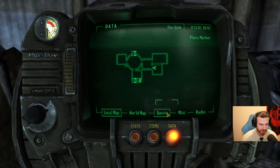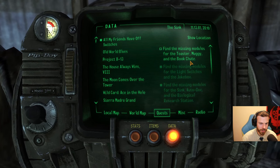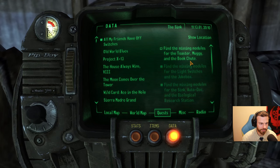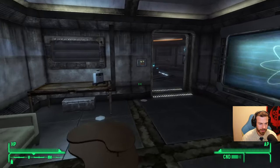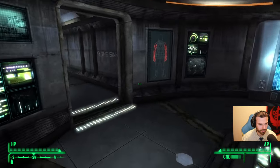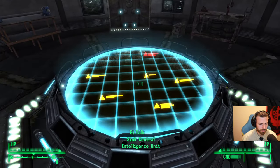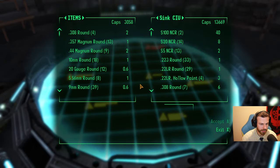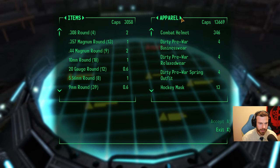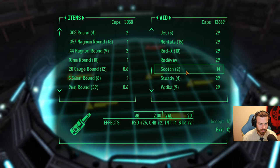So what are we looking for now — quest? Find the missing modules for the toaster, Maggi, and the book chute. Okay, let's find it. Oh, I didn't sell stuff.